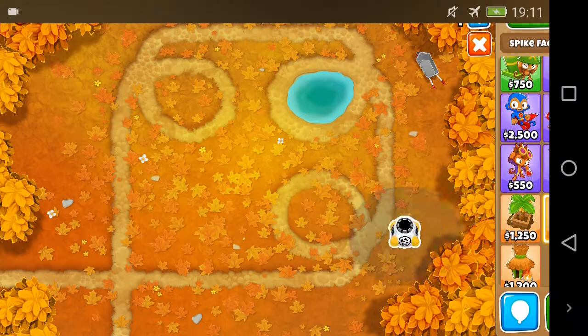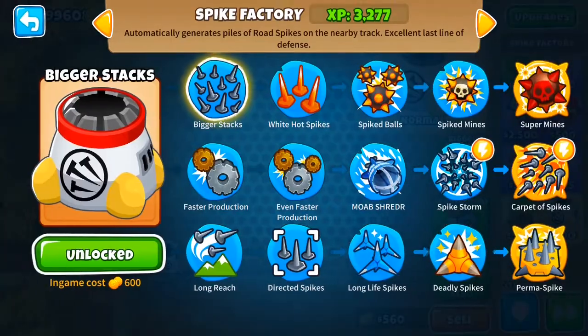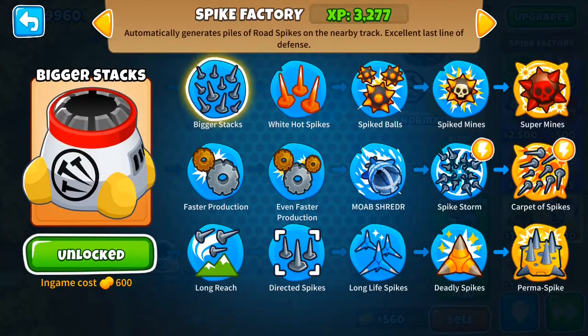Banana Farms do not attack bloons. The Spike Factory, as mentioned earlier, can detect camo just by itself — so with every upgrade you already have camo detection.